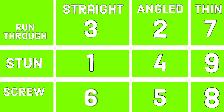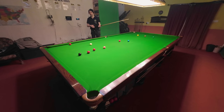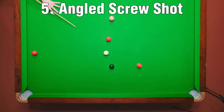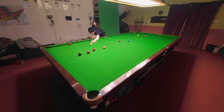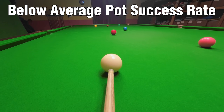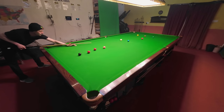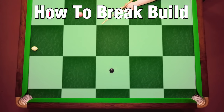This gives us a list of the most helpful ways to stay in position in order. But that doesn't mean one of the options at the top of the list is necessarily going to be available. For example, here I have two fairly straightforward shots — one for the black, one for the pink — both angled screw shots, which is an option towards the middle of the list. And that's absolutely fine, because I'm in position on these two reds, whereas I'm not in position on the other two. So here's how you move around the table in the most efficient way — how to break build.